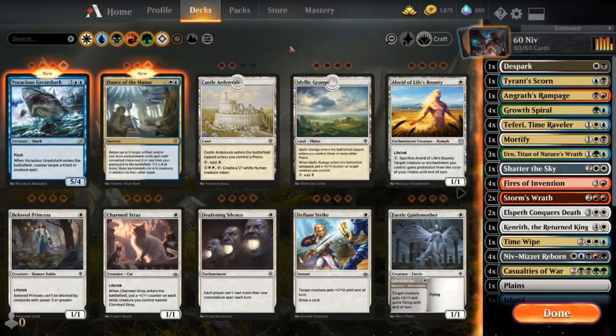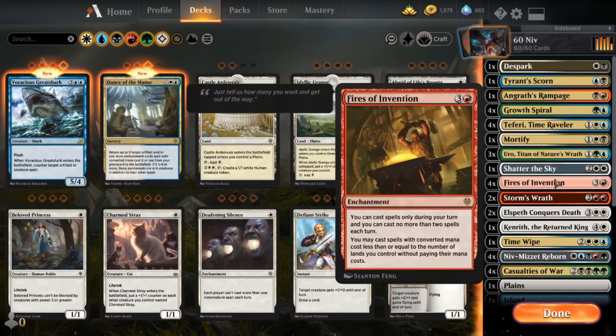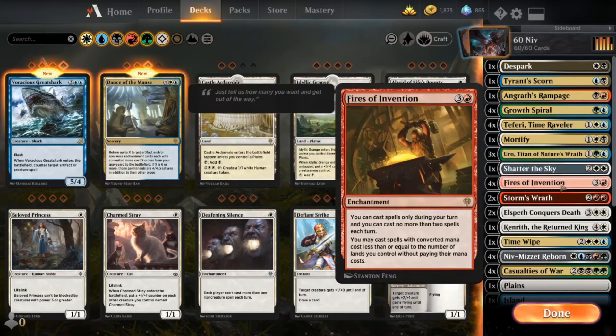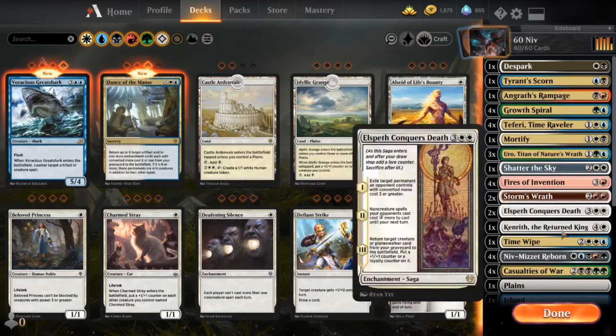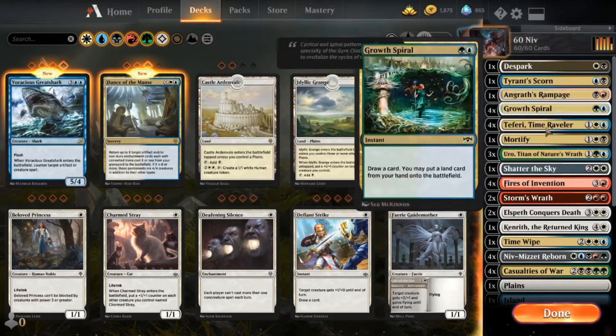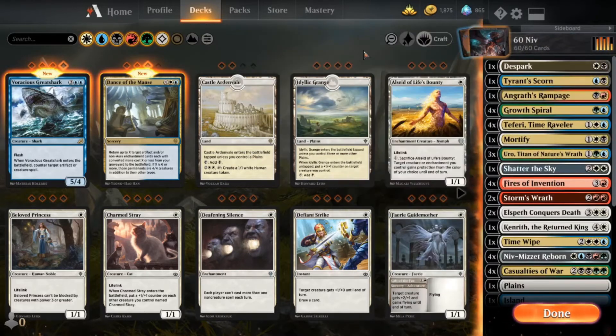I have two versions — one that's an 80-card version that I might do a gameplay and deck tech video for at some point later. This is the 60-card version. What it really hinges around is Fires of Invention and Niv-Mizzet Reborn. Fires of Invention is really the tool that will allow you to play a lot of these cards without having to pay the actual mana cost, because obviously the mana here is just absolutely a nightmare.